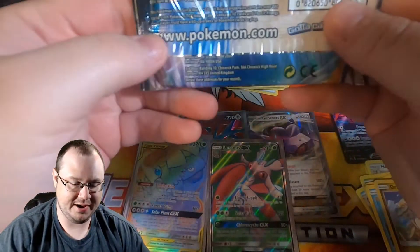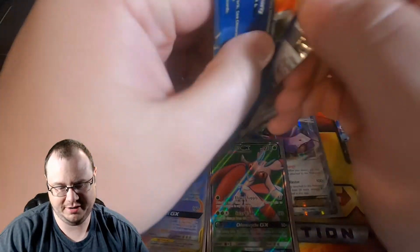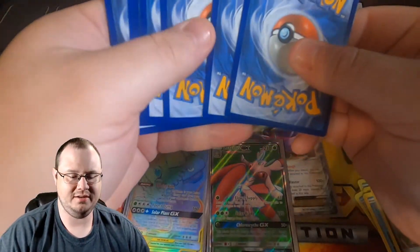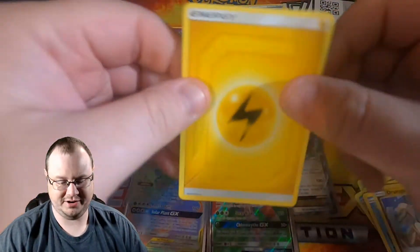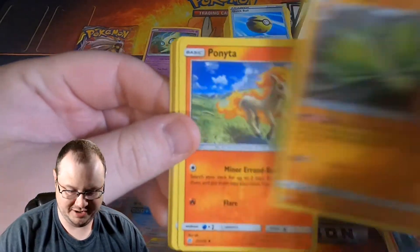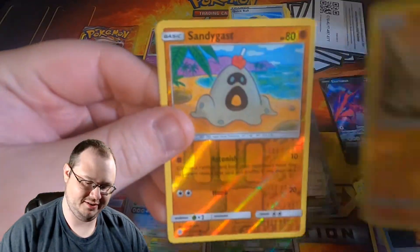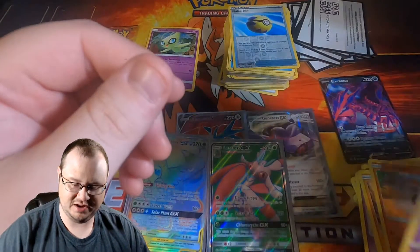Cosmic Eclipse pack number two — this one feels very odd, almost like it's meant to be. We got Pangoro, Rapidash, Ponyta, Sunkern, Cosmog, Fineon, Psyduck — I love Psyduck — Reverse Holographic Sandygast, and a Trevenant. I am still speechless from that Rainbow Rare.